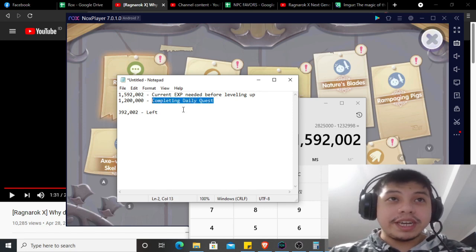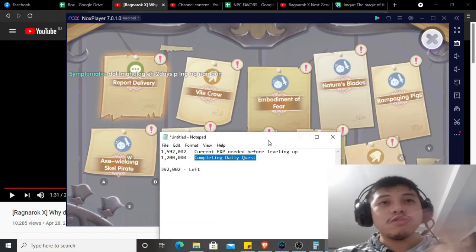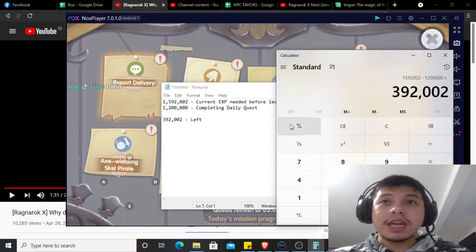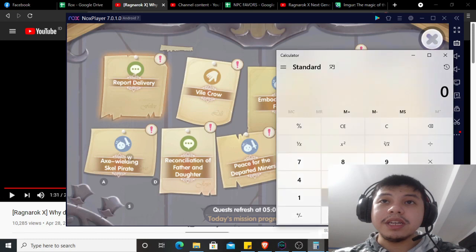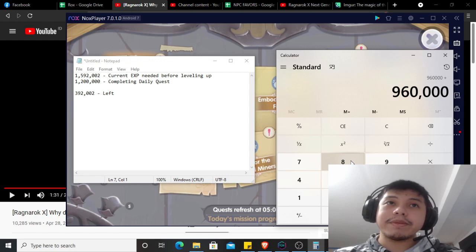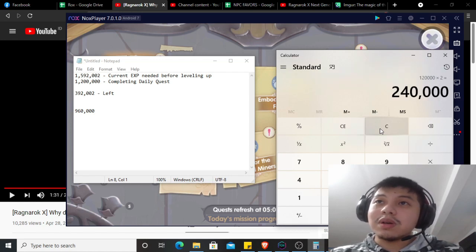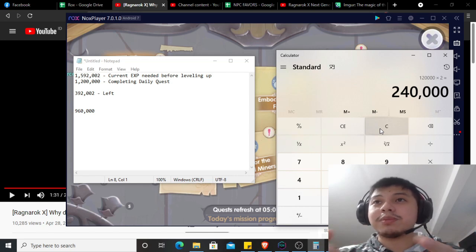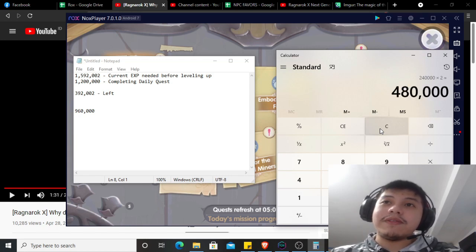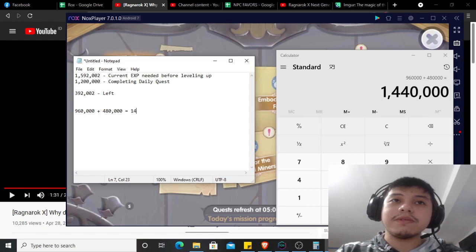So if you minus this, I still haven't leveled up. However, let's say I have two double rewards. I'm going to compute first: 120,000 times 8 is 960,000. Then 120,000 times 2 is 240,000 — this is a double reward. I have another double reward again, so 240,000 times 2 is equal to 480,000. If I add them, 480,000 plus 960,000 is equal to 1,440,000.